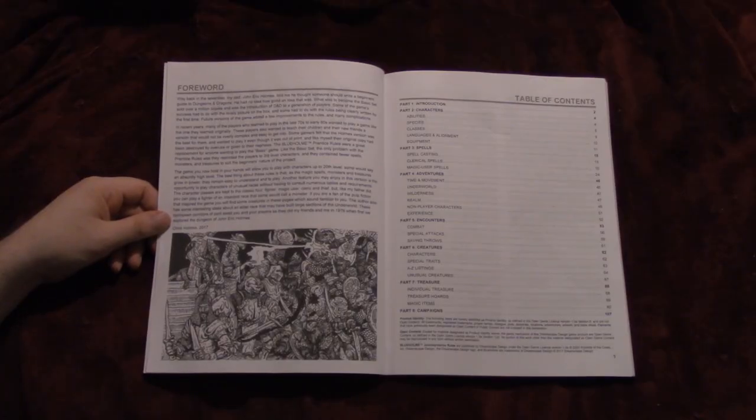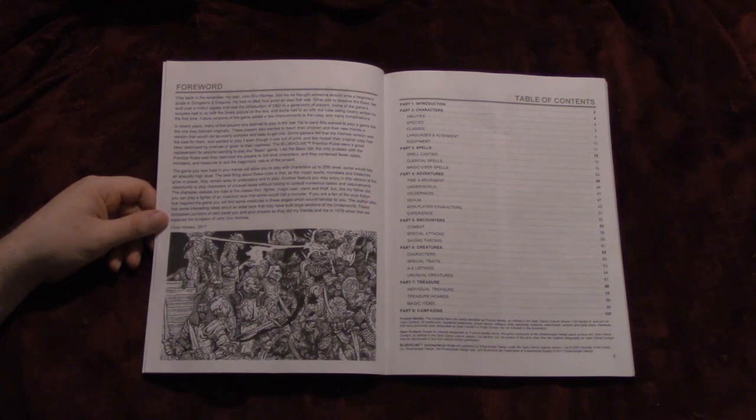Blueholm Journeyman rules begins with a foreword from Chris Holmes, son of Dr. John Eric Holmes, the editor of the version it's seeking to emulate, and then gets right into the book proper. The Journeyman rules are split into eight parts: the introduction, character creation and abilities, spells, adventures and adventuring rules, encounters and combat, creatures, treasure, and campaigns.